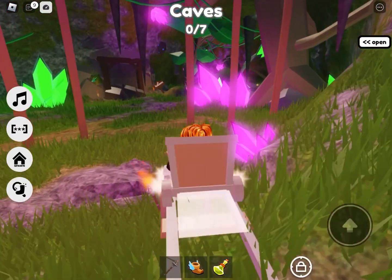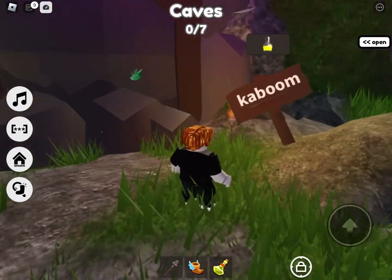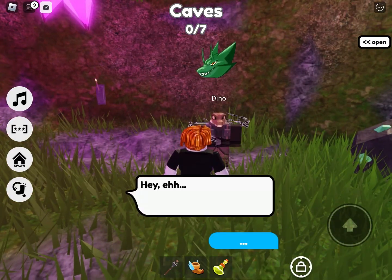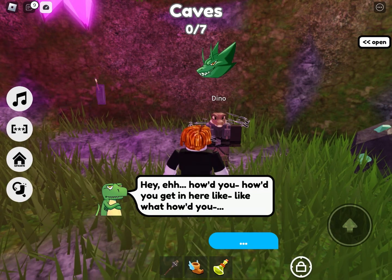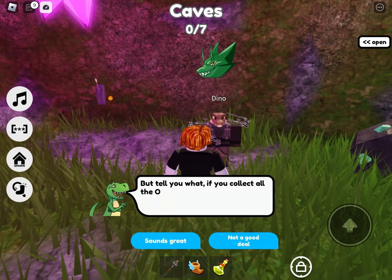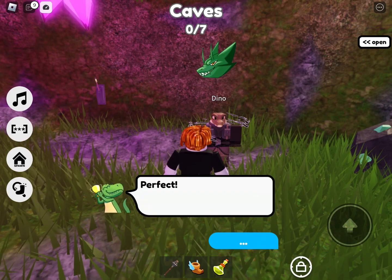Now that we're here, get up and go to the sign that says Kaboom. Get your sunny tea out and explode it. Here's Dino — talk to him. He says he's too embarrassed to explain how he got there. He mentions magma socks and that we need all of the ore socks to get them. Accept the quest.